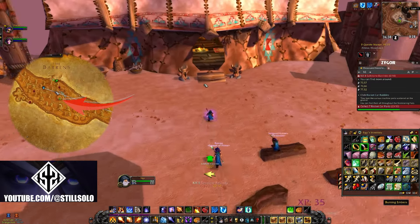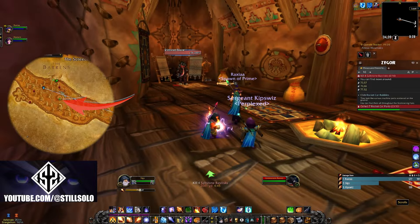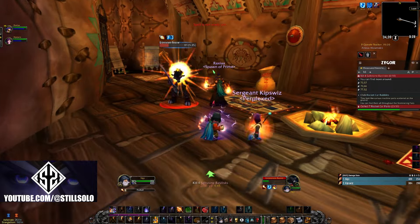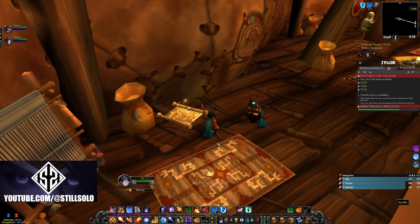The next book location is going to be in the Thousand Needles. This one is going to be on the really high mesa with all of the Grimtotem that camp way up on the cliff. You're just going to have to fight your way up there and it's going to be located in the very far back tent to the left.